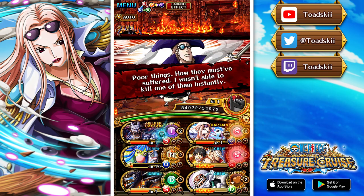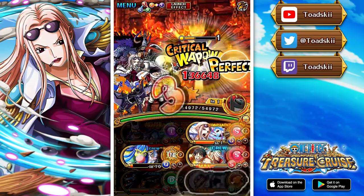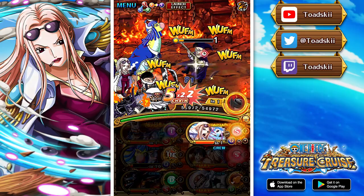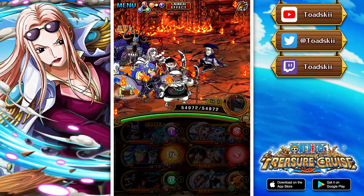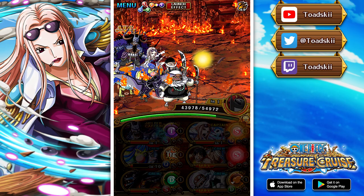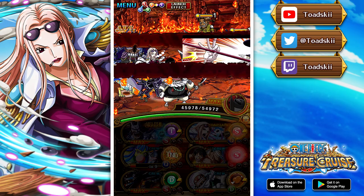Hina is fantastic — a very very good Sugo Fest exclusive and honestly might be one of my favorite legends released this year. I love that they decided to give Hina a legend, and her abilities, classes, and everything are fantastic. Her classes being cerebral and striker is phenomenal — obviously great synergy with so many other powerful Sugo Fest exclusives that have released.